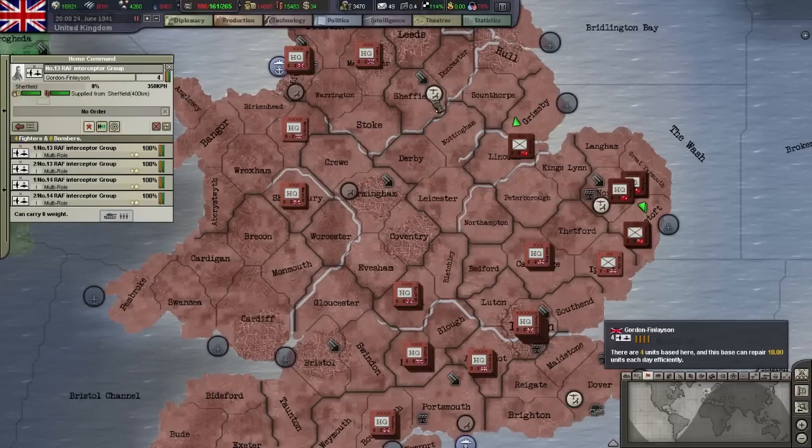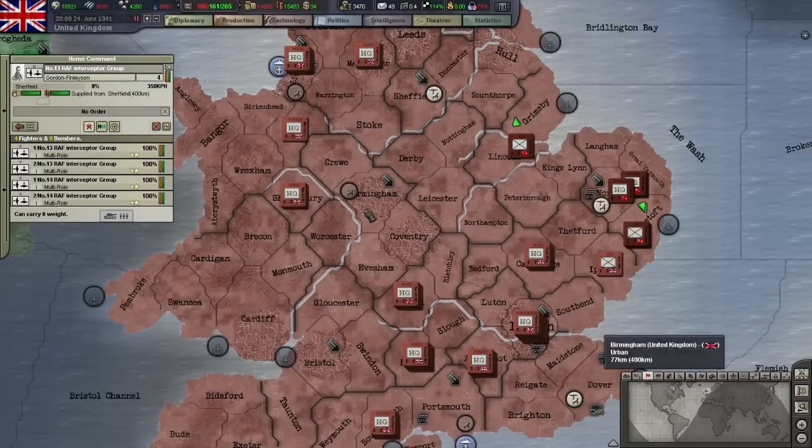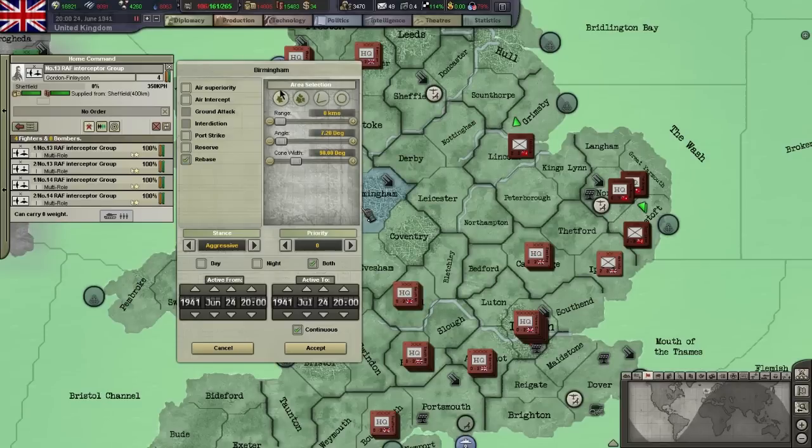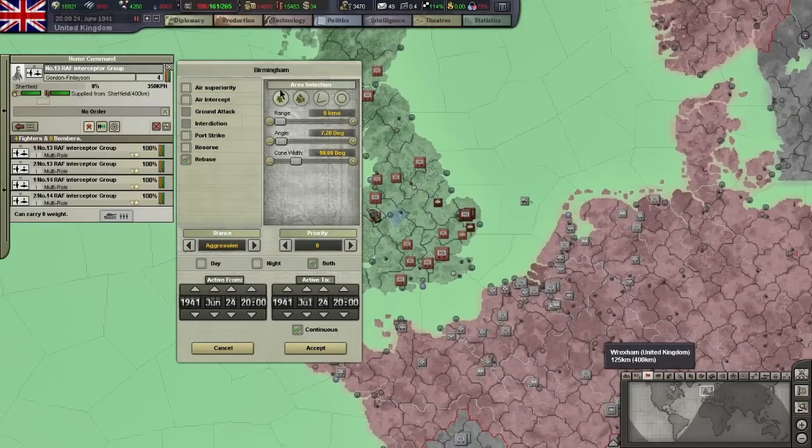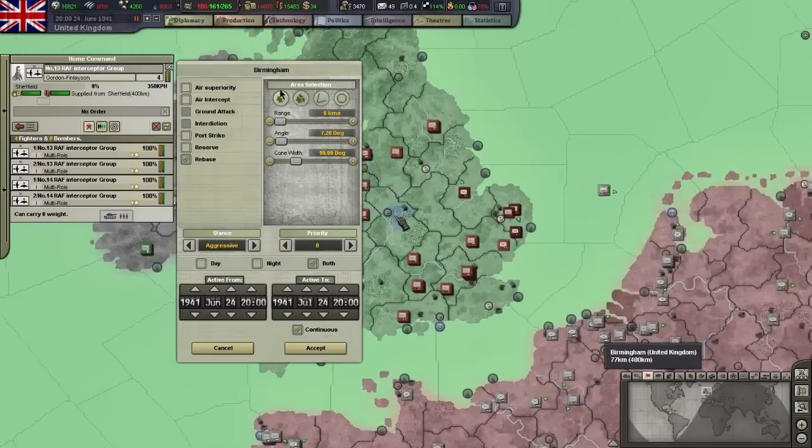Once you have an air unit selected, you can right-click any province to issue an order. Depending on the target province and the type of aircraft you have selected, different mission types will be available. These are explained pretty well with the tooltips, but there are a couple I want to clarify.